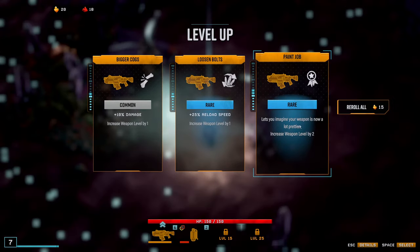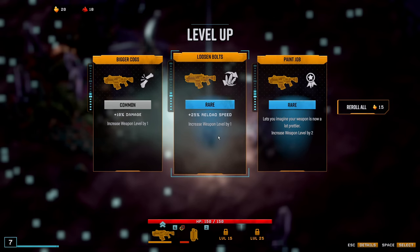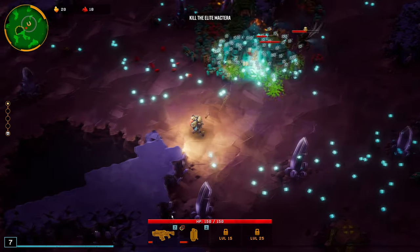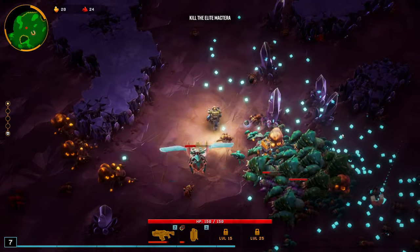Reload speed — ooh! I kind of want to do that one. I'm going to do reload speed just so I can shoot faster. It's level seven right now. Shoot them, kill them.